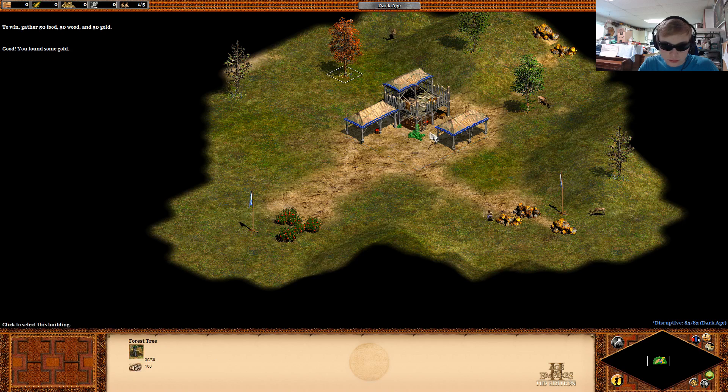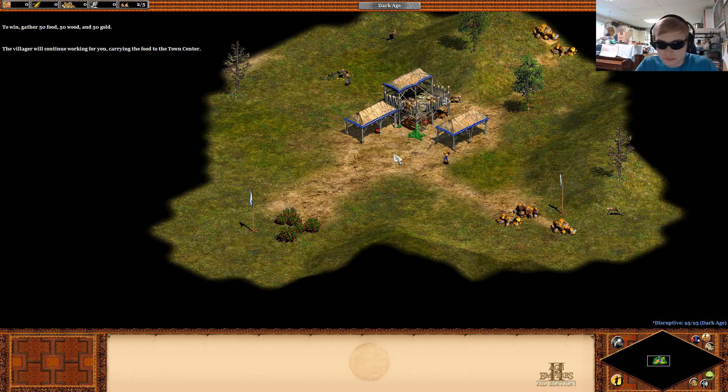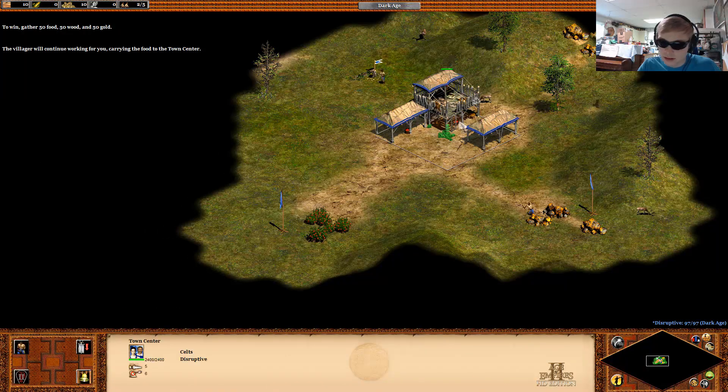You've found some gold. In the status area at the bottom of the screen, you can see how much food the villager is carrying. The villager continues to gather from the forage bush until he's carrying 10 food, then carries the food to the town center. Villagers can gather food, wood, and gold. At least we don't have to get stone — that'd make it way longer than it really has to be.